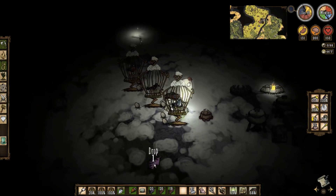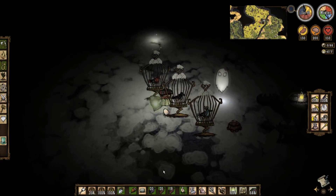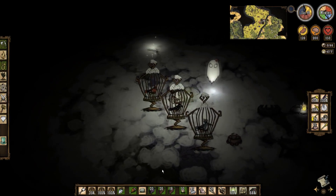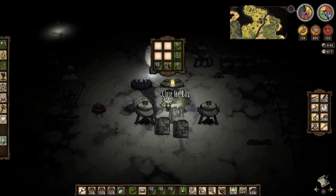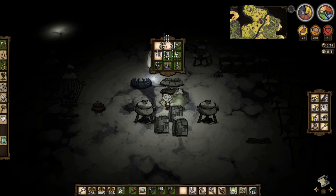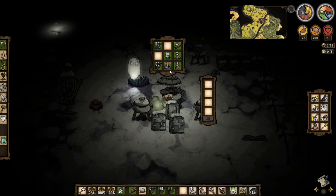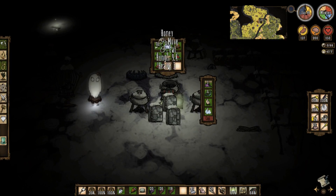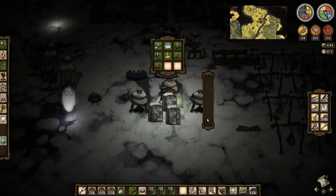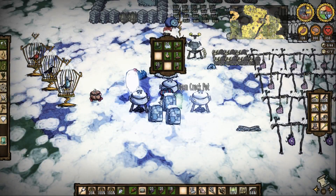Let's give these guys all this meat to get eggs. If you guys didn't know, to get eggs from birds, you have to give them some sort of protein - you gotta give them some sort of meat to get them to produce an egg. So let's go ahead and get these green caps because we don't need them anymore. Put a monster meat in there, one mushroom, one egg, and a bunch of ice that we have. I'll go farm more ice later.